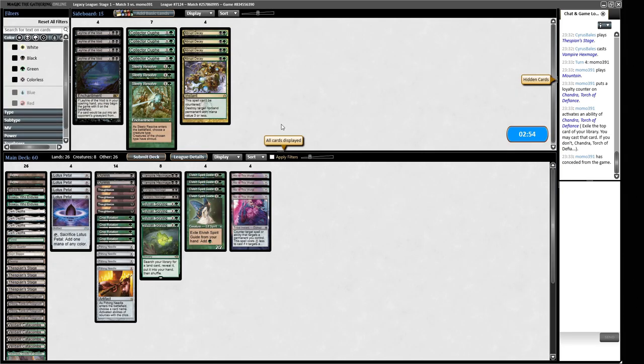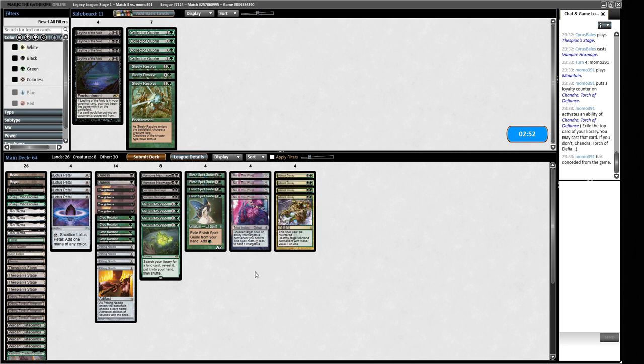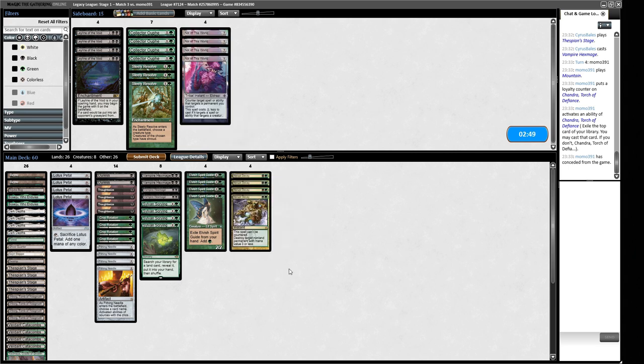For sideboarding, opponent showed planeswalkers so Pithing Needles stay in. We bring in Abrupt Decays, take out Not of This World. We consider Collector Ouphe to hit their mana sources, but decide against it. The Bojuka Bog can stay as a land to ensure we have mana to cast our spells.